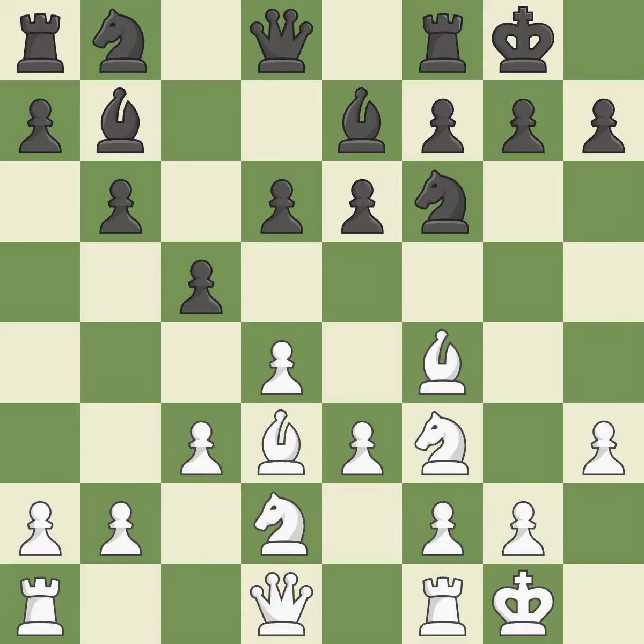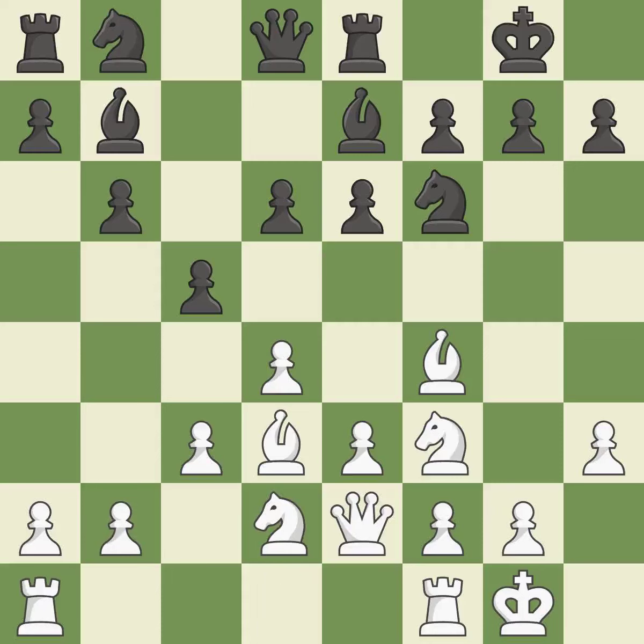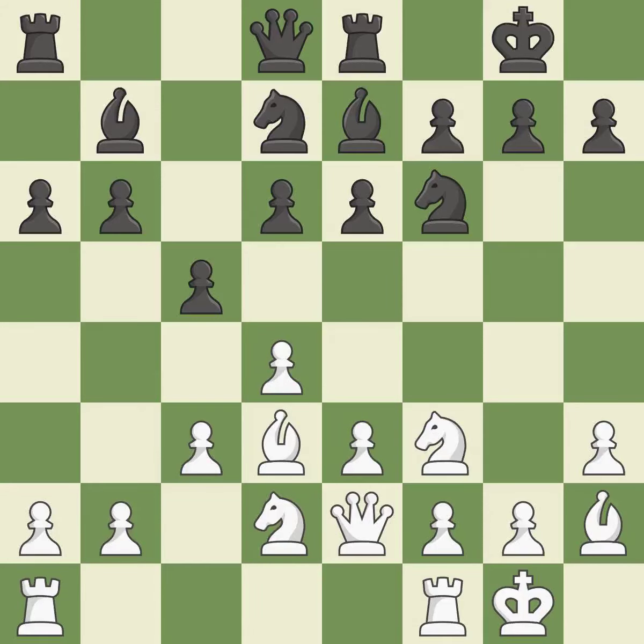That's good — it is the final book action. That's a decent move. The rooks are linked by this, making it easier for them to work together in the future. A knight moves out of its beginning square and into the action — it is quite good. The best choice is this one.